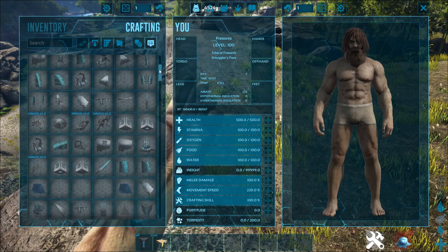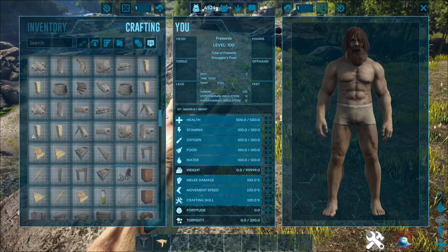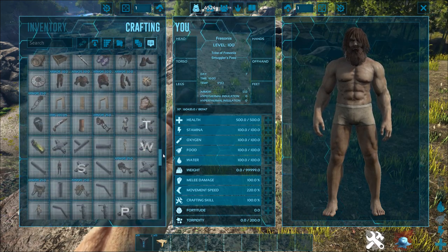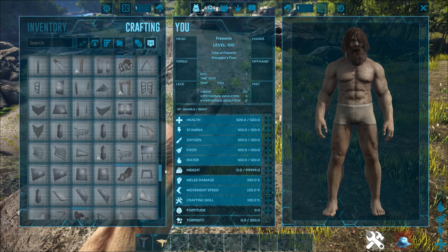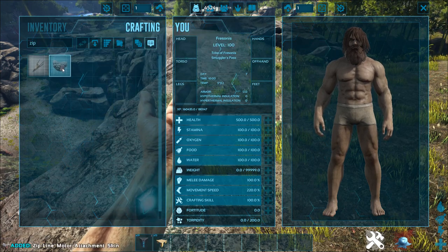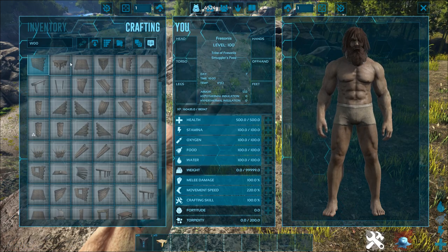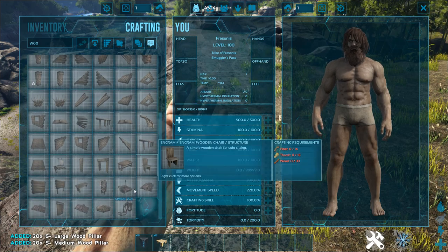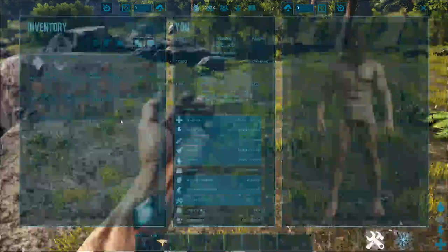Here you can see all the items - the tech items, S+ items, it is all combined. Wood, Adobe, Scorched Earth items, we even have stone and of course the metal stuff. We also have the Aberration stuff - a zipline, yep we have that as well. So everything is unlocked. Just by double-clicking things you craft 20 items, at least of most stuff. Some items will give you maybe one, like a saddle for example. But normally building stuff will give you 20 of each.